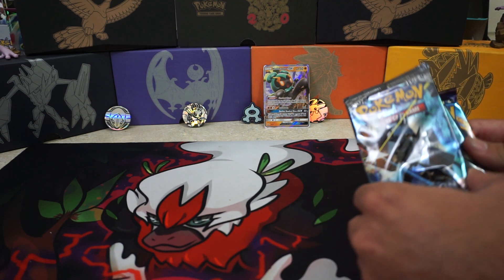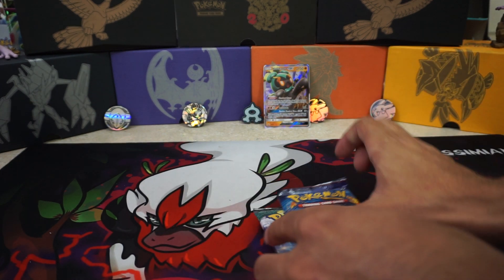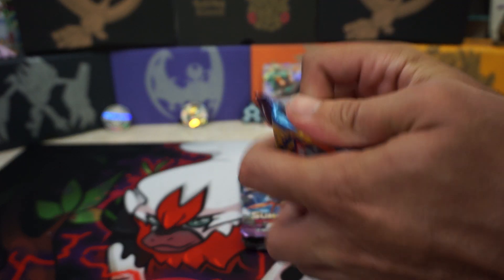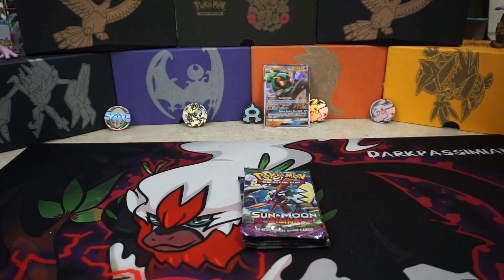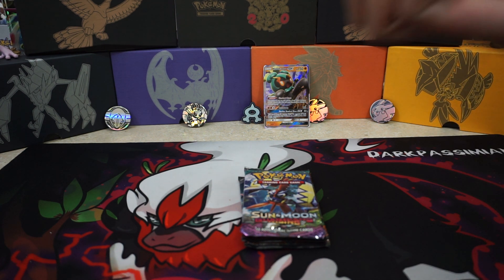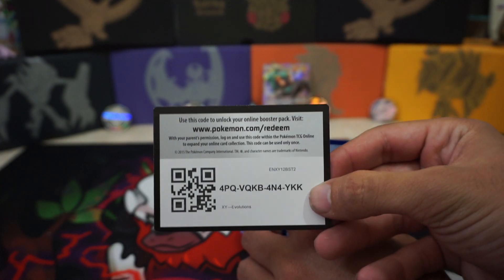All right, so let's do it in reverse order. Let's start with the Evolutions. There's only one card in here that I think is worth it — it's the Full Art Mega Charizard. Here's the code, guys, enjoy. Let me know if you get something good.